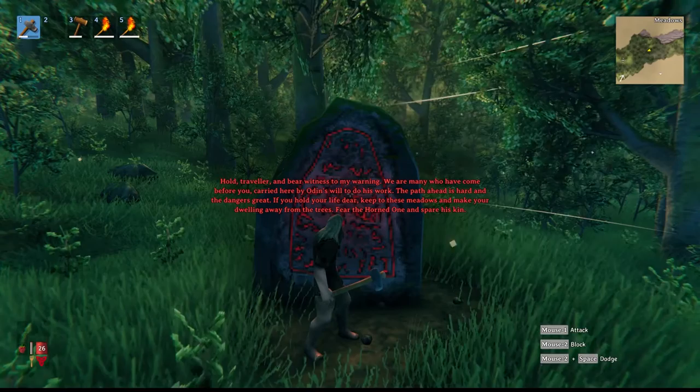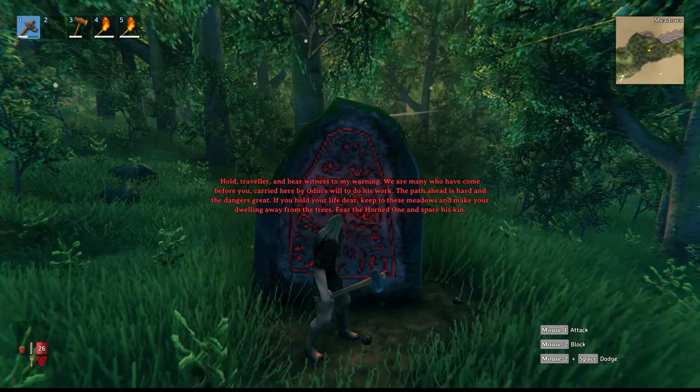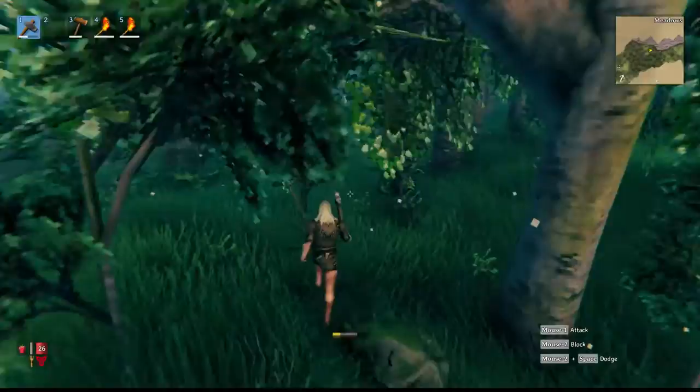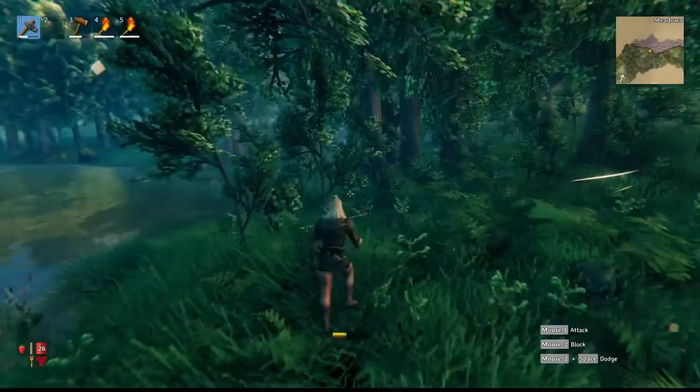'Behold your life - keep to the meadows and make your dwelling away from the trees. Fear the horned one and spare his kin.' I don't know if they're talking about Eikthyr - the first boss - or what. Either way, I'm actually going to see if I can find a decent place on the edge of this water to set up. This doesn't look too good here but I see an area up there that doesn't look too bad.